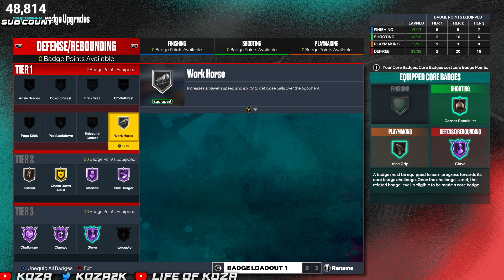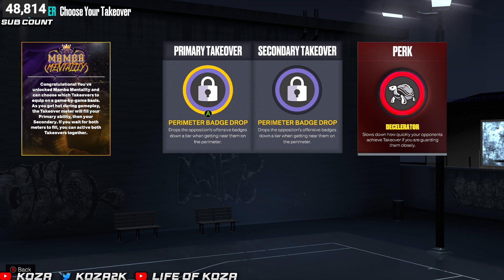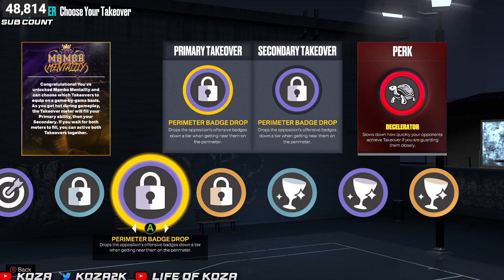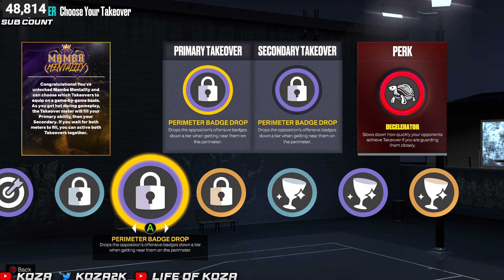If I'm playing up top in a zone I won't even have Chasedown or Anchor on, so you can put on other stuff — ankle braces, box out, off-ball pass, whatever. Obviously you usually want Workhorse maxed out. Now Perimeter Badge Drop is big and people are just overlooking it. Not only does it lower their unpluckable so your Hot Glove works even better, it also buffs down their handles for days — they're gonna get tired faster, leading to more steals.